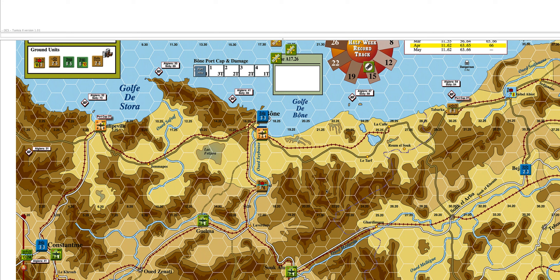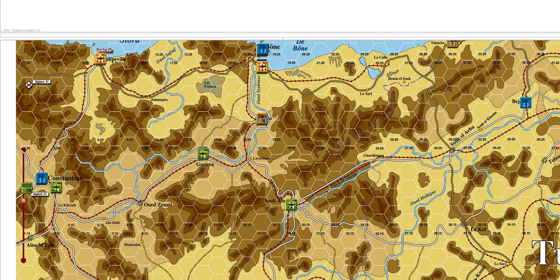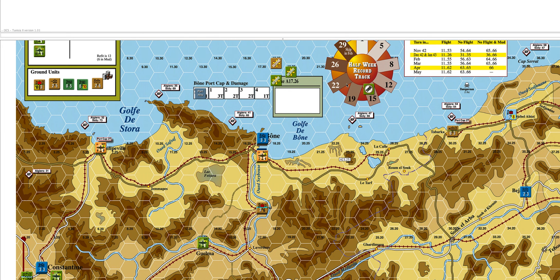Air units have already been placed so there's nothing to do with those, no refit. Reinforcements have also been put in place. Supply is basically down to how much we can actually bring in. For the Allies you have sea and rail capacities. Rail can only bring supply in within Algeria, so if you look here you can see there's a purple line coming down the map - that's the Algerian-Tunisian border, so any detrainable hex inside this area you can use for rail transport supply.